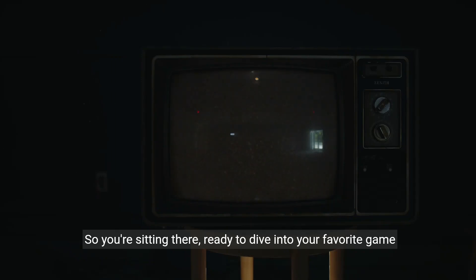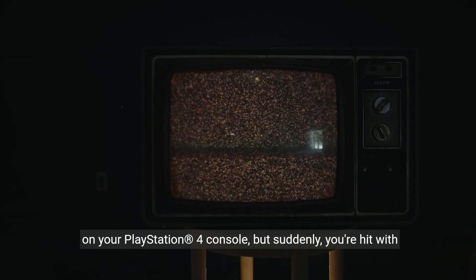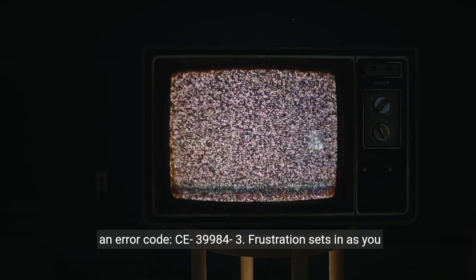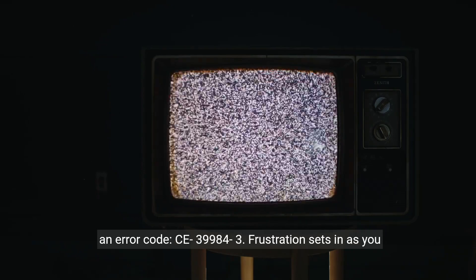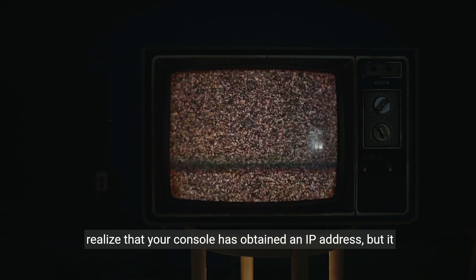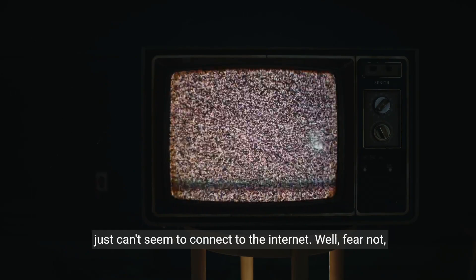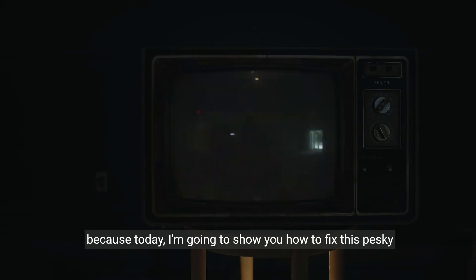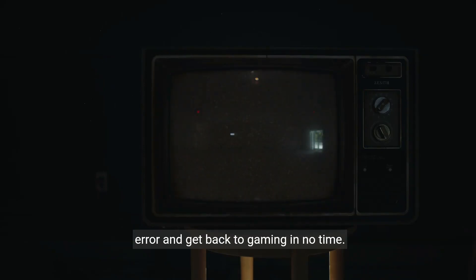So you're sitting there, ready to dive into your favorite game on your PlayStation 4 console, but suddenly you're hit with an error code CE39984-3. Frustration sets in as you realize that your console has obtained an IP address, but it just can't seem to connect to the internet. Well, fear not, because today I'm going to show you how to fix this pesky error and get back to gaming in no time.